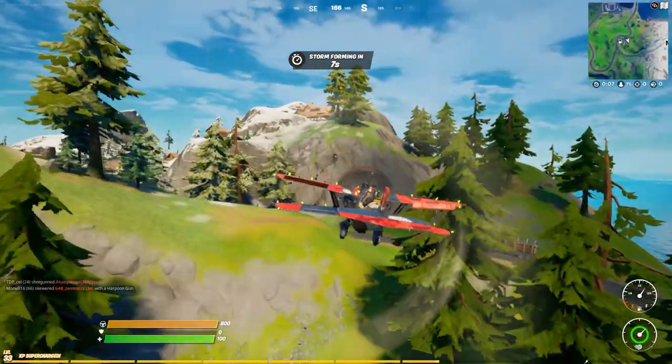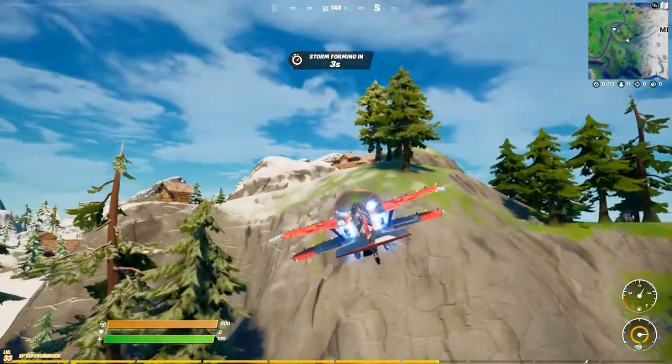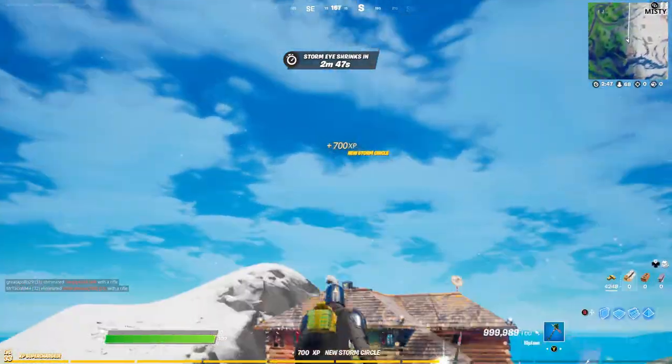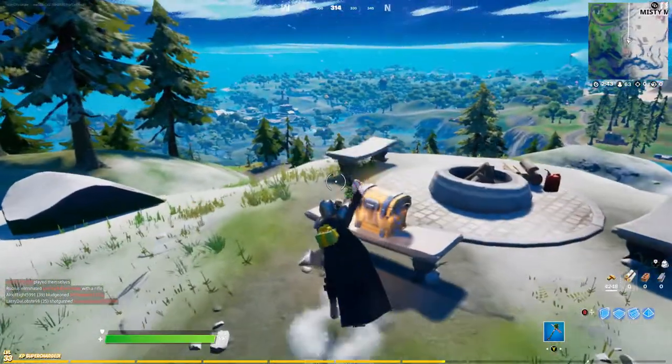I think you can do a barrel roll by double tapping — yep, that is awesome! And then the boost is B. I miss these things so much, they are awesome. And when you do jump out, you deploy your glider. How cool is that?